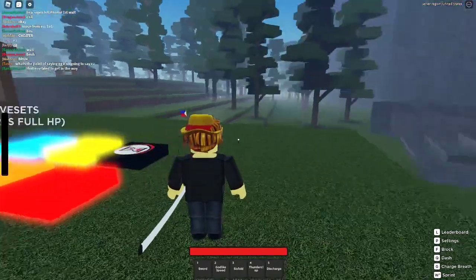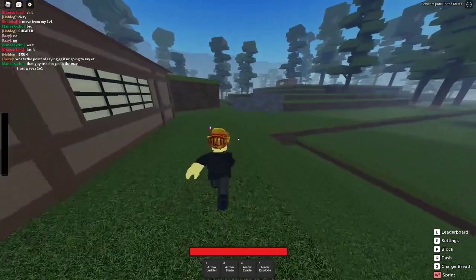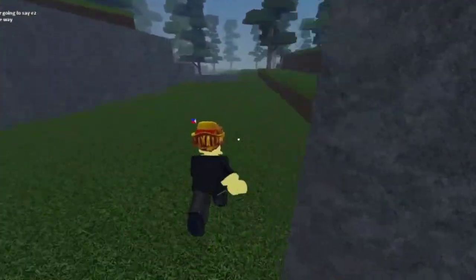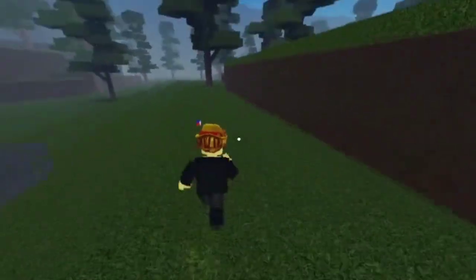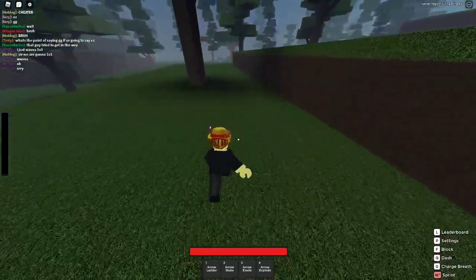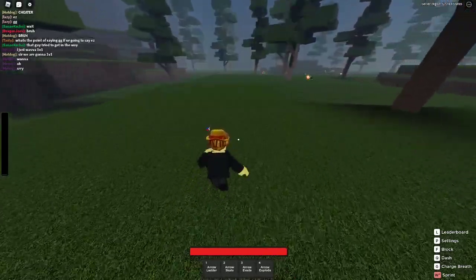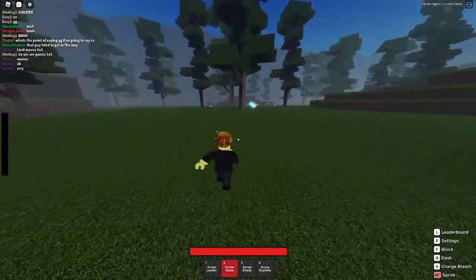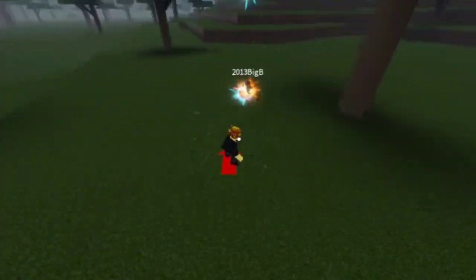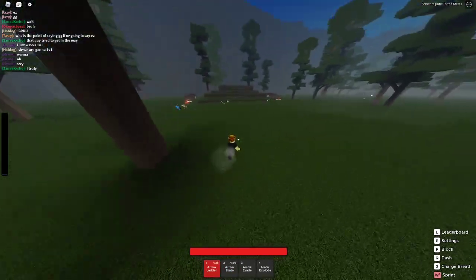Alright, I'm done being a Demon Slayer. Demon Slayers are the worst. Let's become a Demon — Arrow Demon. I can't showcase Akaza because you have to buy the Game Pass for that, and I'm not spending Robux. So I'm going to keep my Arrow Demon. We got Aero Explode — keep it on them and it just explodes. Aero Evade — a little explosion around you. Aero Skate — you skate on an aero. Look how sick this is. And then Aero Ladder — it just sends them up in the air.